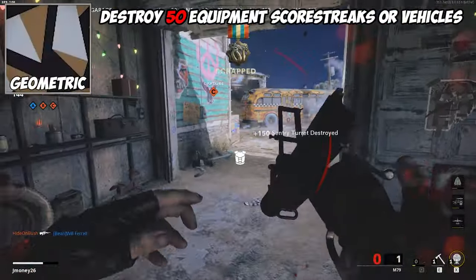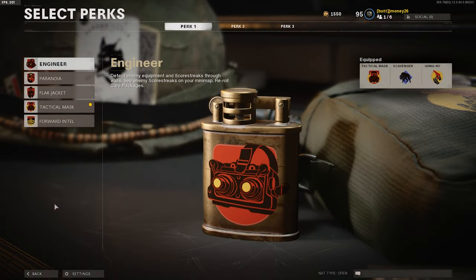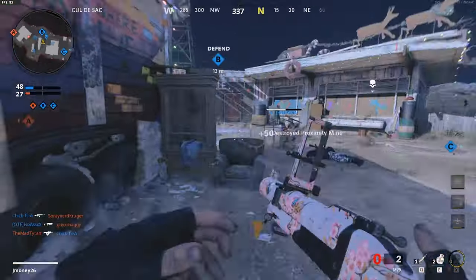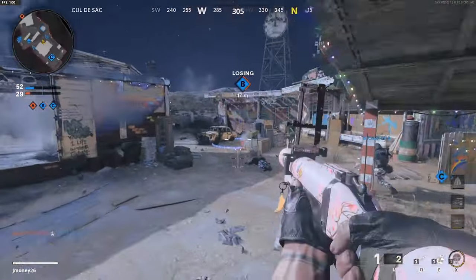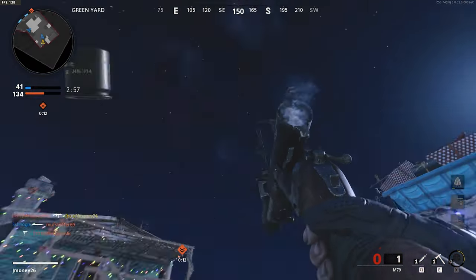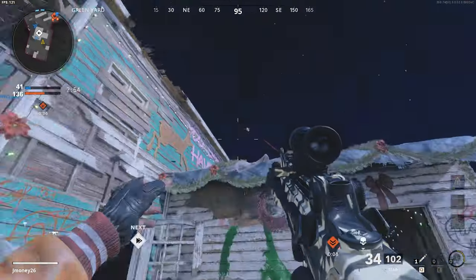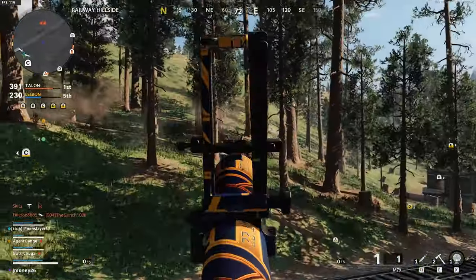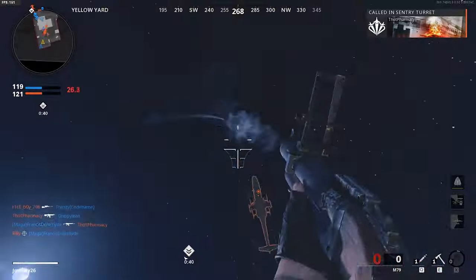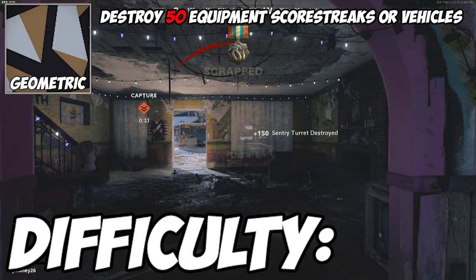For the geometric camo, you need to destroy 50 equipment, scorestreaks, or vehicles in multiplayer. First things first, you're going to need to put on the engineer perk. Everything this perk outlines in red will count towards this challenge. You're mainly going to be taking out anything on the ground. I've tried taking out helicopters and such with it, but I ended up just becoming a dollar store artillery strike — which, in all fairness, isn't too bad, but it doesn't help with this challenge. Game modes like Combined Arms and Dirty Bomb can help you, but aren't as efficient as good old Nuketown. Just be on the lookout for anything that pops up with engineering and you should have this done in no time. Difficulty? Smegma.